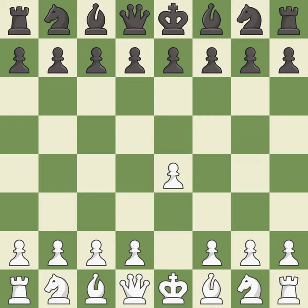Opening with the king's pawn controls the center and opens up the light-squared bishop and queen, often leading to sharp games. The Pirc Defense begins with d6, controlling the e5 square and preparing for nf6.